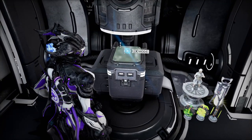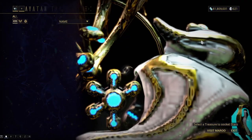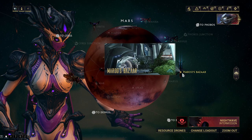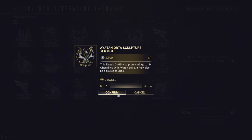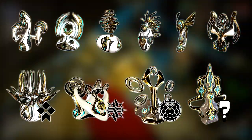If you don't know what to do with the Ayatan Sculptures, you may fill them with Ayatan Stars at the mod station — there should be an icon in the upper right corner. You need to fill them up and then go to Maroo's Bazaar at Mars and ask Maroo to extract endo from them. This way you will get a lot of endo. There are 10 Ayatan Sculptures in total, varying in the amount of endo they give when filled with Ayatan Stars.